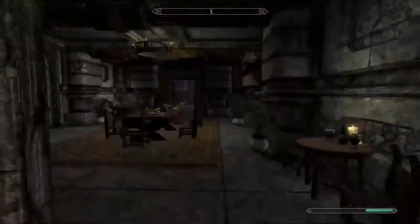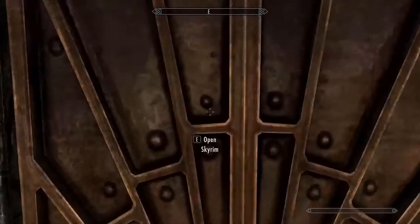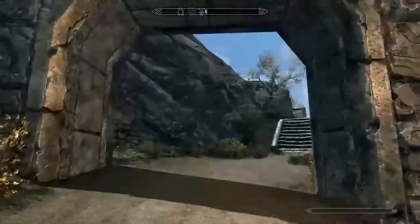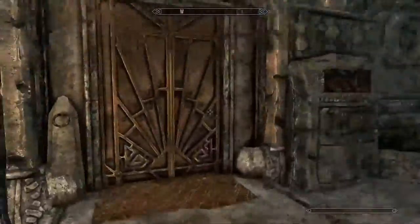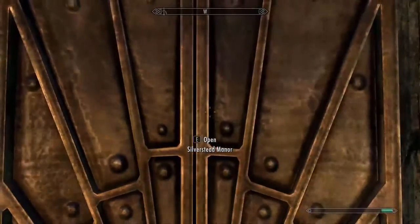Now let's go show you the place where you live — the Silver Stead Manor, which is just around here. The guards act just like normal guards, and their default armor is the Markarth Guard armor. They have silver swords to start off with. There's a little drop-off chest there, and this is the place where you will be living.